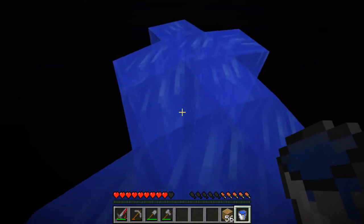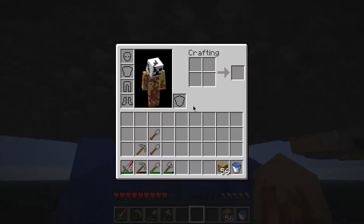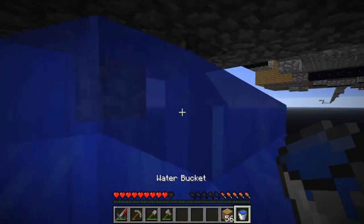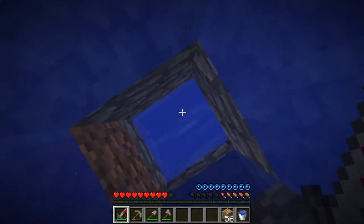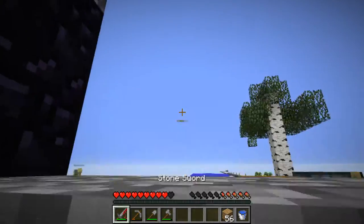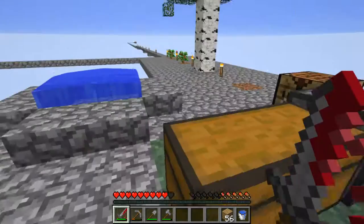I'm using some water glitches so that I have a lot of water. We should now not be able to die at all because there's so much water underneath the island from one source. If I fell off here I could easily get to the water.